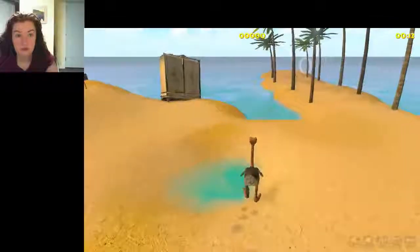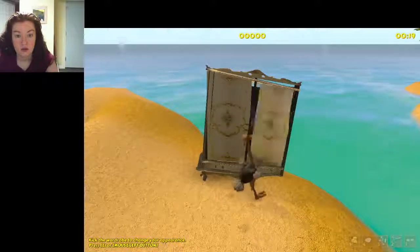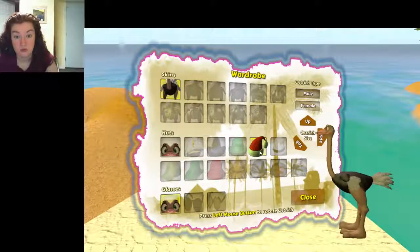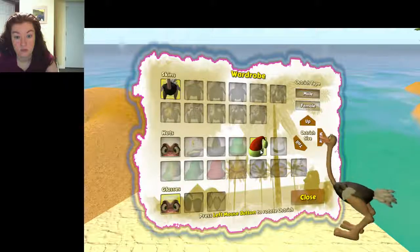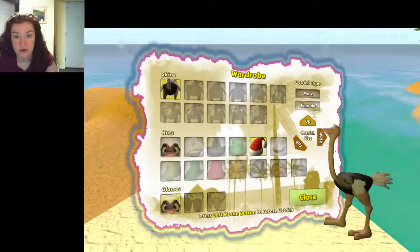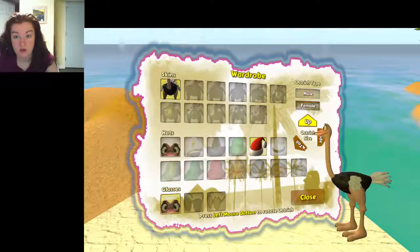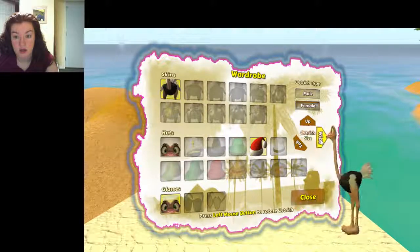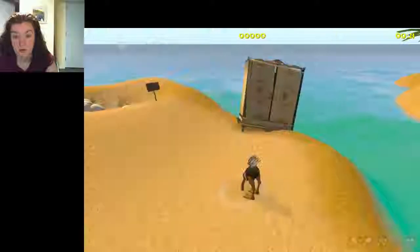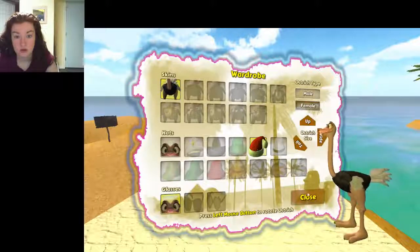I apparently have unlocked a Santa hat, which I feel I definitely need to wear. We're going to wear the Santa hat. I can be female? I don't know how that changes, but okay. We're going to have a fabulous tail — oh, that's way too skinny. Where's my Santa hat? I want to wear it — maybe it only works in the level.